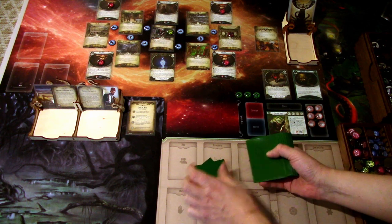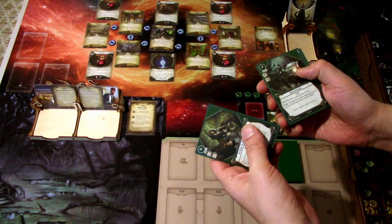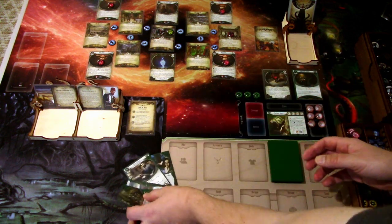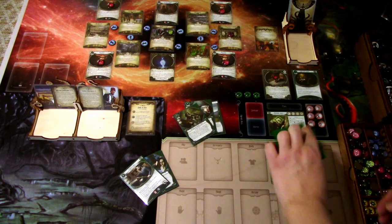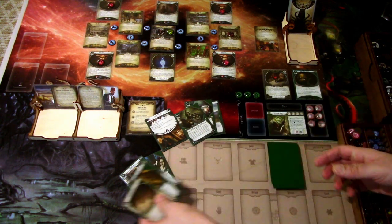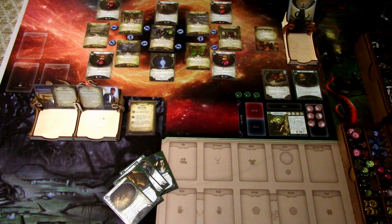We draw our opening hand: Kick the Hornet's Nest, Quick Getaway, Nimble, Chuck Fergus, and Pilopher. I'm keeping Chuck and Pilopher, and will mulligan the rest. After the mulligan we draw: Grappling Hook, Thieves' Kit, Chuck Fergus — we have basically everything we need right from the start. We'll shuffle after the mulligan. The plan is to maybe play the Thieves' Kit this round, then play Chuck Fergus on our third action.